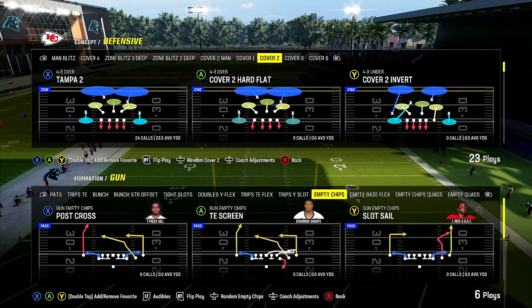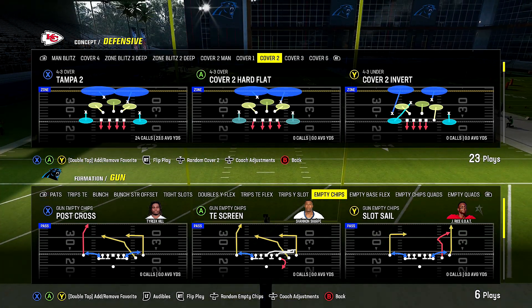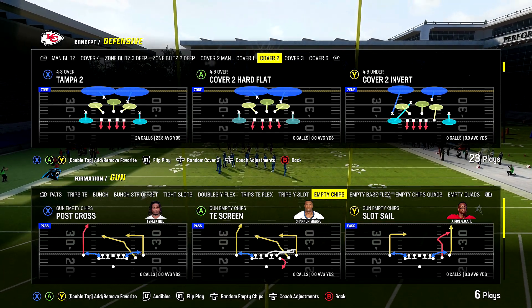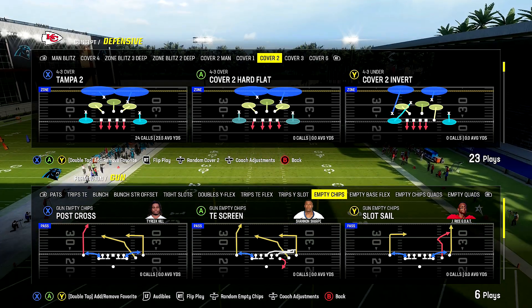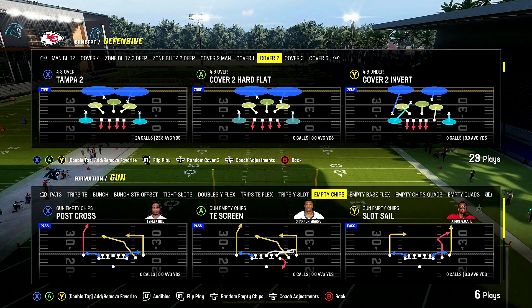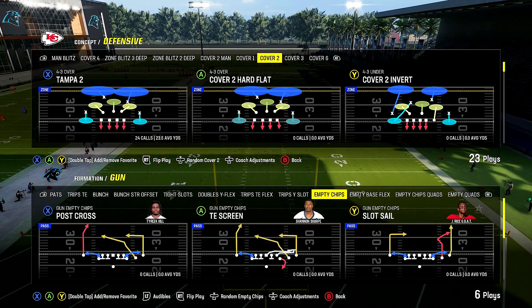All I'm saying is good luck. Drop a like, subscribe, become members. The full scheme breakdowns that I use to stay in the Legends division and win 23 Super Bowls are in the members area. The Wild Trips Pats is coming, and another pro player scheme is in there. Skimble's offensive defense is already in there.